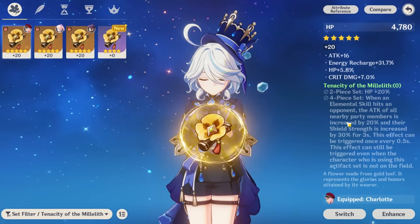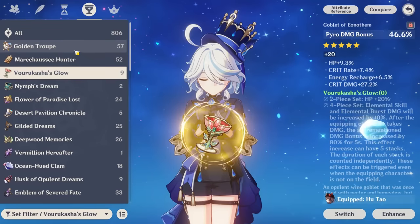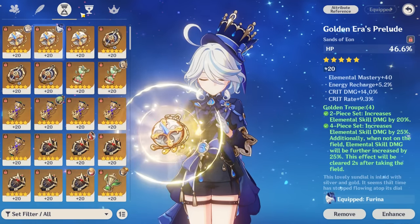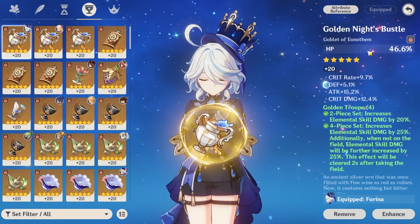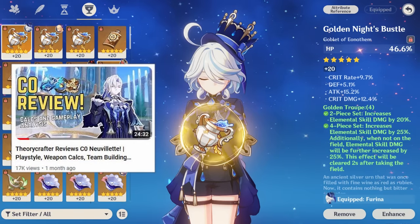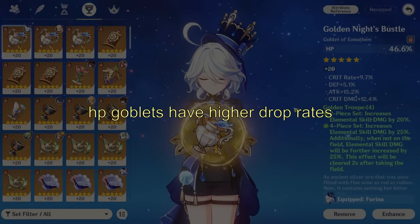I need to give a warning that Vermillion Hereafter won't work well with Furina, because that mechanic was designed for specifically taking damage and not the new Fontaine mechanic of increasing or decreasing HP. Since she is HP-scaling and has high damage bonus with buffs already, you can use either an HP goblet or a Hydro goblet. Looking at calcs, it really is fighting over small percents, so just use whichever has better substats — though your HP goblet is likely stronger because it has a higher drop rate.